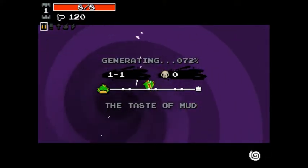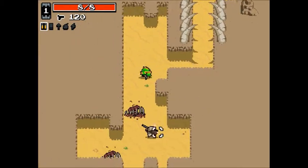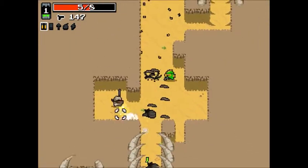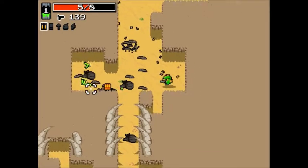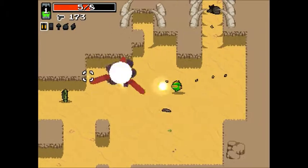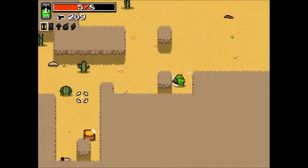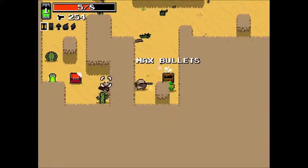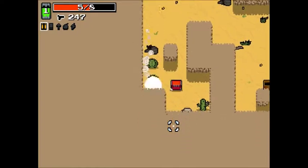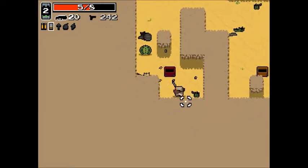Hey guys, Lucas's other brother here, and today we will be showing how to get golden weapons pre-loop and get the YV. What we need here is a screwdriver — hopefully we'll get it, but if we don't we'll have to retry. That's a slugger, I'm going to pick it up.